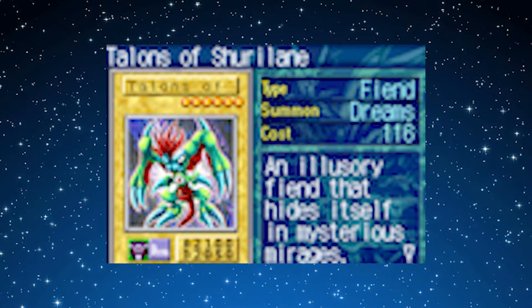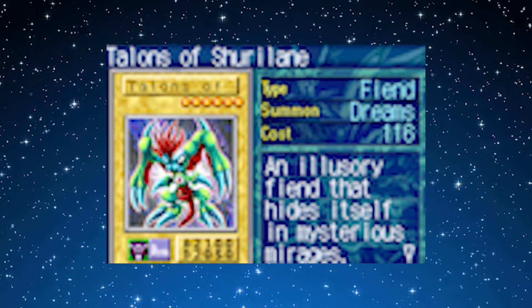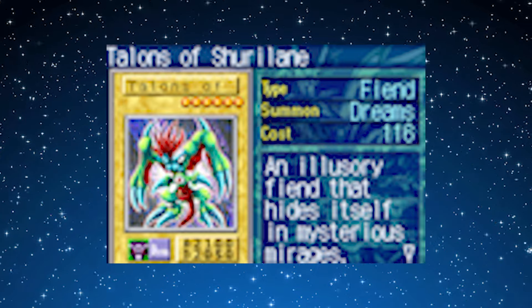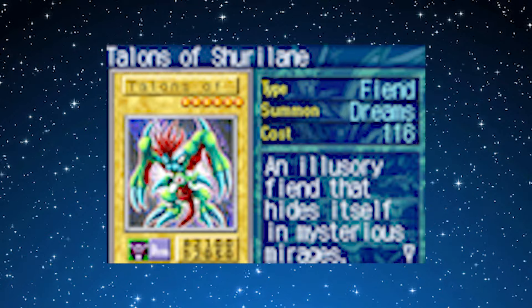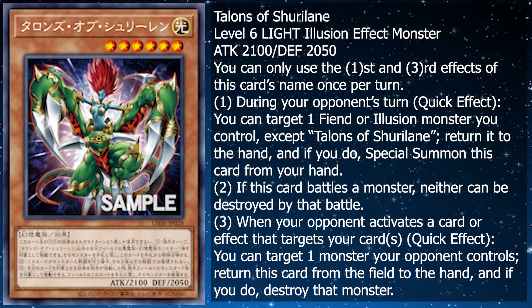Today we're going to be doing a video talking about a card that I really, really wanted to see come to the TCG and OCG. This is one of the very old Game Boy games that I covered in the Illusion video that I put out when Illusions were announced — being Talons of Shirlane. I believe that's how you pronounce it. And it is a Level 6 Fiend illusionary monster that hides itself in mysterious mirages. I'm very happy to show that in Legacy of Destruction, we are finally getting the card.